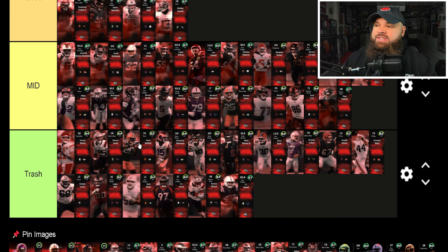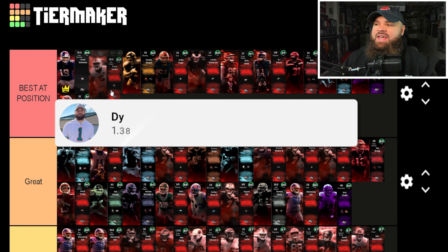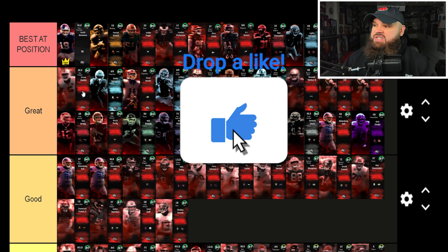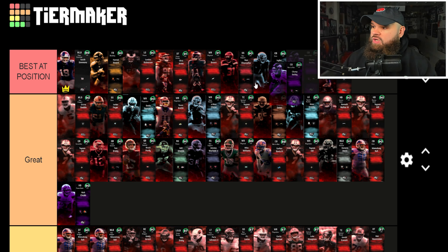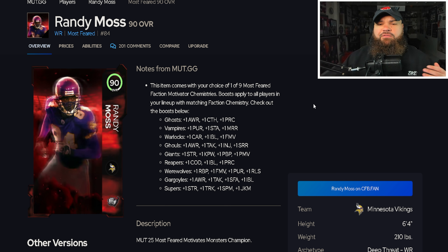Before we go over the cards dropping today, I want to look at the old tier list and talk about some changes. First, Divine Diablo is no longer a top-two middle linebacker given the Fred Warner drop, so he's moving down to the great tier. I'm also dropping Jordan Poyer — Cam Chancellor is a better card — and dropping Champ Bailey, Micah Parsons, and AJ Brown from the best-of-position tier.